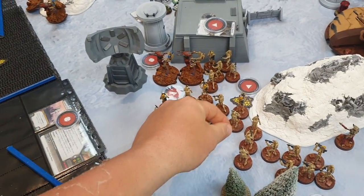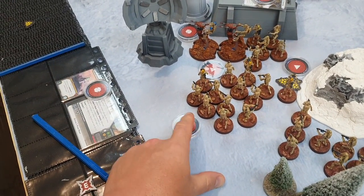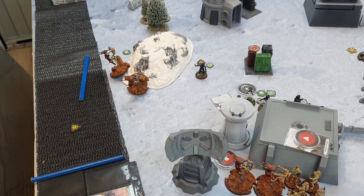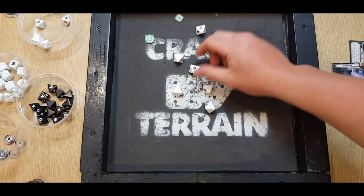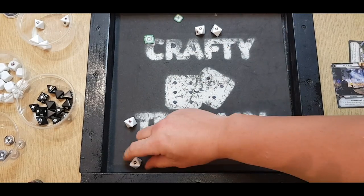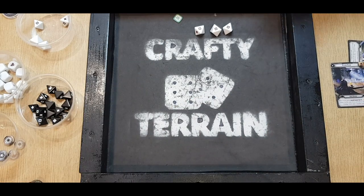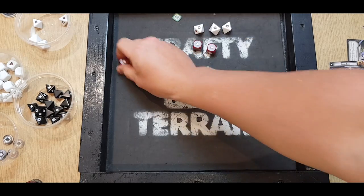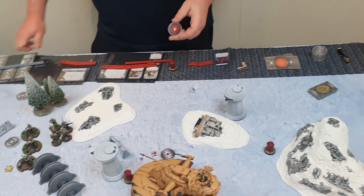I remove the droid from purple squad, then activate orange squad — aim and shoot at the ISF in light cover with six white dice and an aim. Two natural crits, then three natural crits on the aim reroll. Nick needs three saves and makes them all — an outstanding defensive roll, keeping the ISF alive.